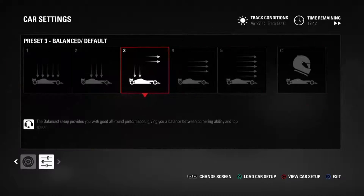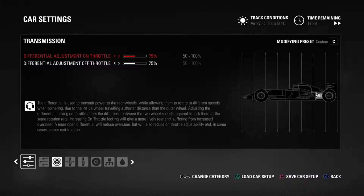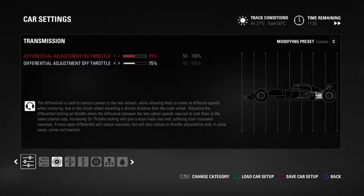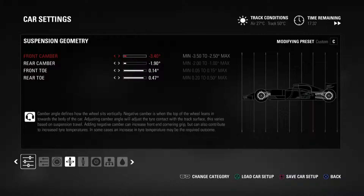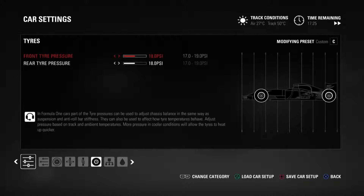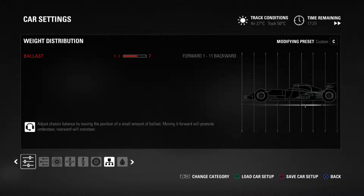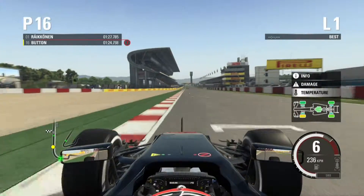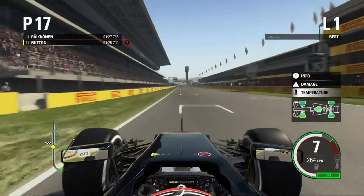Spain is not one of my better tracks, but we'll see how we do here. First we'll take a look at our setup: running six-three wings, transmission — we didn't do much with suspension geometry. We did that suspension, tire pressure we didn't mess with, and we moved the weight a little bit back.